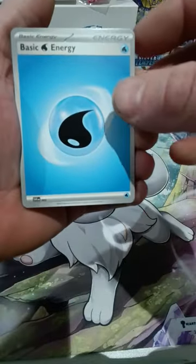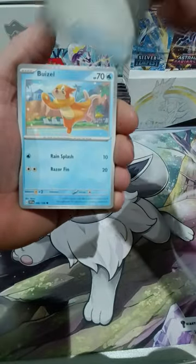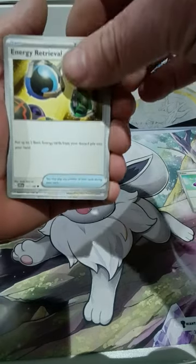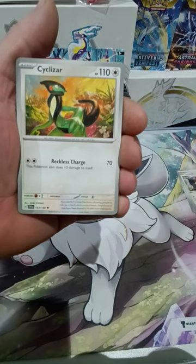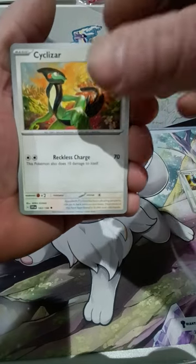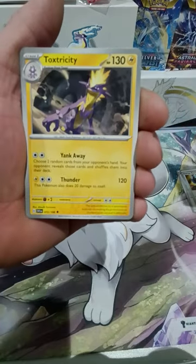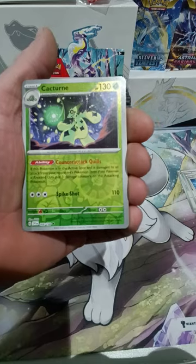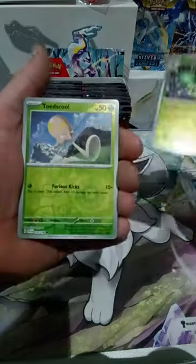So we're going to start off with a basic energy, a potion. I'm going to put these in some sort of order so I can rearrange them after the stream is finished. Lechonk — I think Lechonk's going to be the new popular Pokemon, definitely. Everyone seems to love Lechonk. Size Skill, Vitality Band, Toxtricity. So Cacturn is the first reverse, as we can see everyone. See, it's shiny.